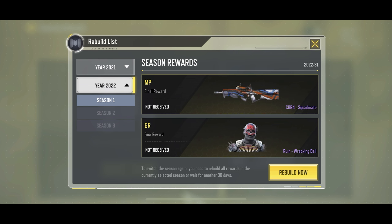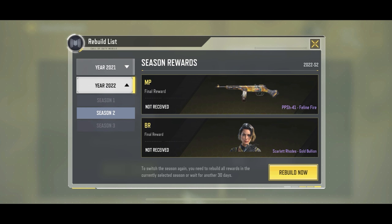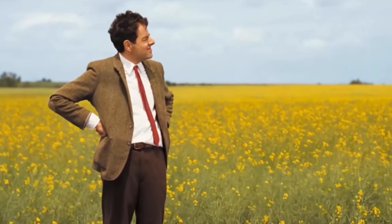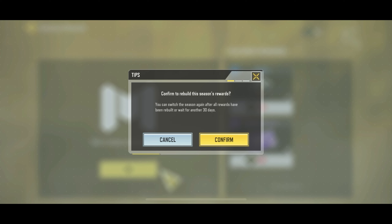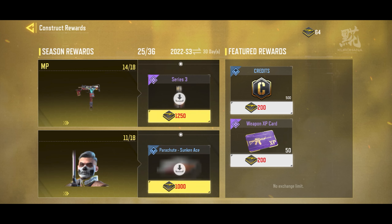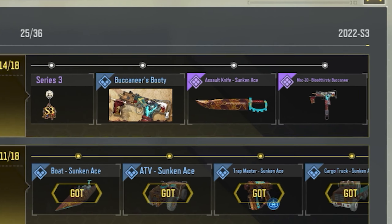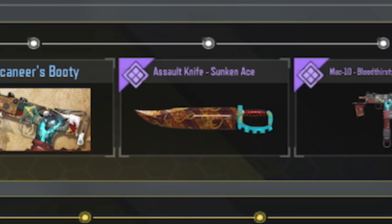After you're in this tab, go to the 2022 option and make sure to select Season 3. In order to get the assault knife for free you have to select this season, otherwise you have to wait 30 days again to unlock it. After you're done selecting that, click on confirm, and if you go to the rewards you can see we have the assault knife on this list — that means we can unlock the assault knife for 100% free.